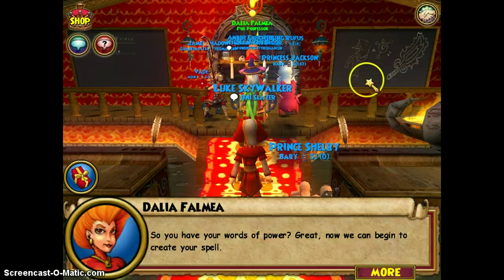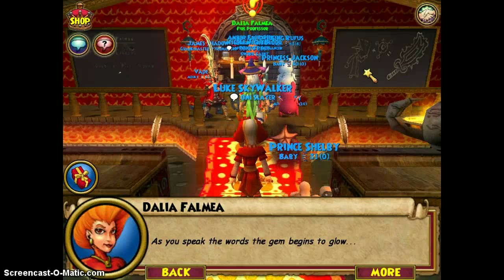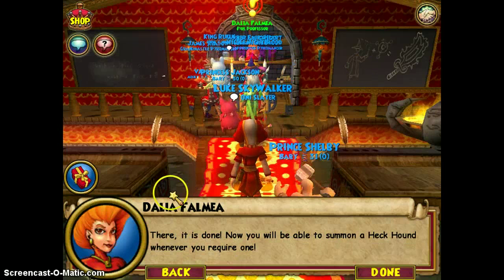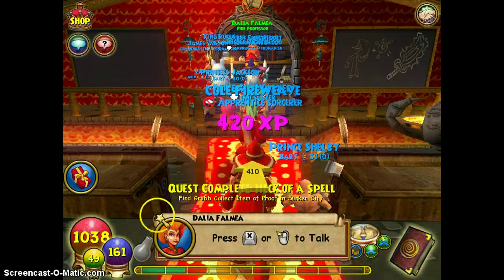You are so close. So, you have your words of power. Great. Now we can begin to create your spell. As you speak the words, the gem begins to glow. There — it is done. Now you will be able to summon a Heckhound whenever you require one.